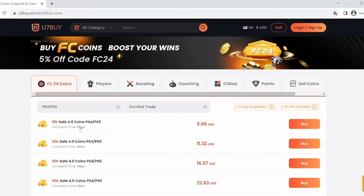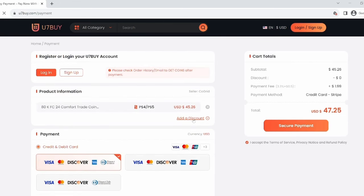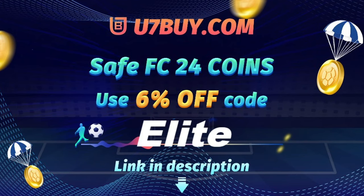Do you want to build a team of your dreams? If so, visit u7buy.com — the fastest, most reliable, and safest FIFA coin market out there today. And for a limited time, use the code ELITE for 6% off.